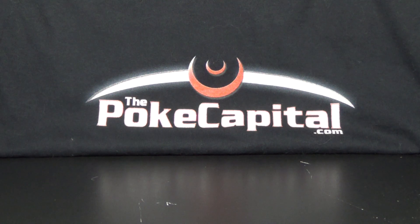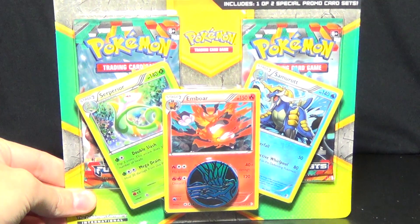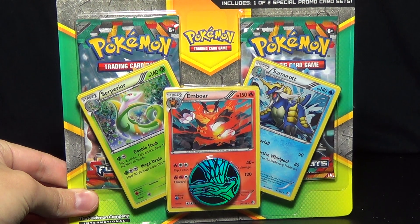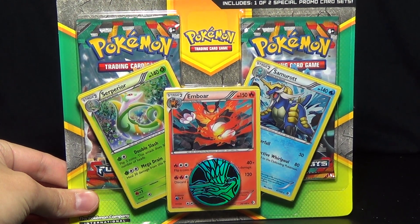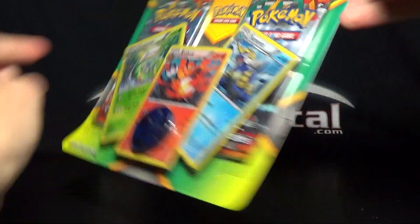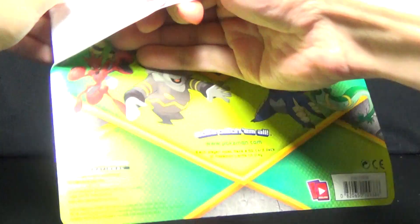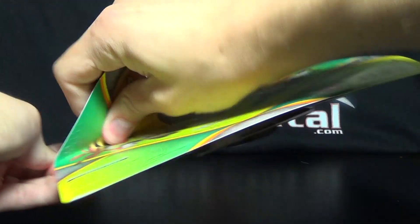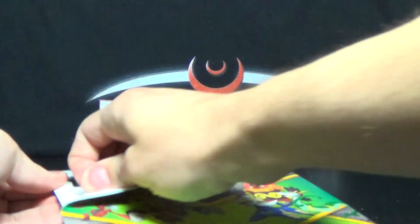Today's video is the second of two different 2-pack blisters with three promo cards — a double blister pack. This one has promos of Sceptile, Emboar, and Samurott, and a nice shiny Xerneas coin. So let's pop this open and give you a closer look at those promos, and then we'll crack open those two packs and see if we have some better pulls than our previous one.